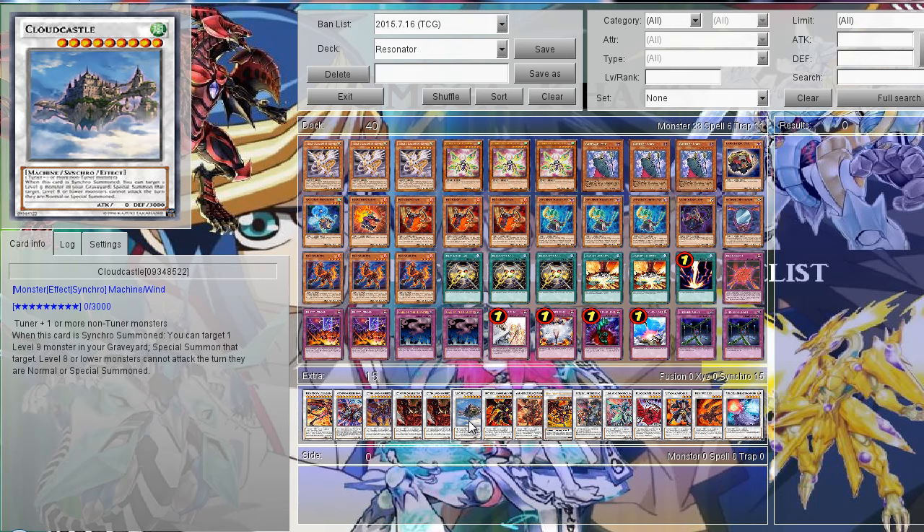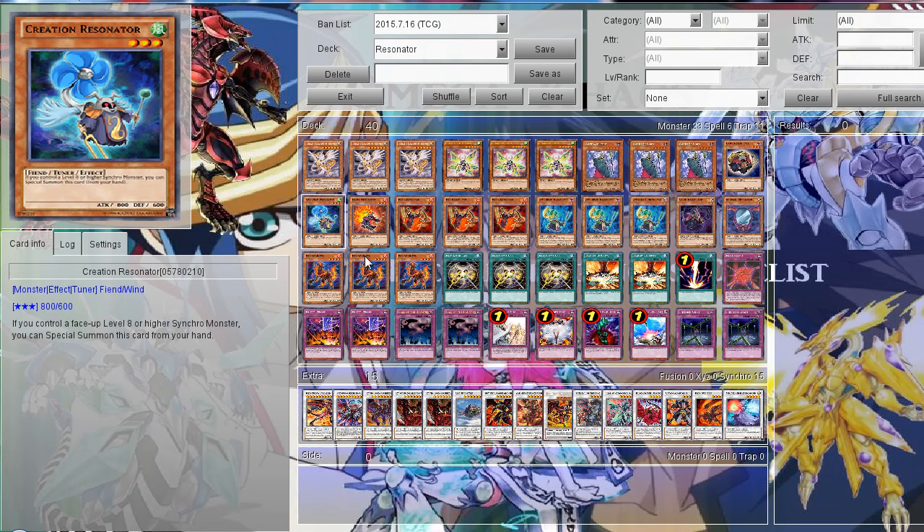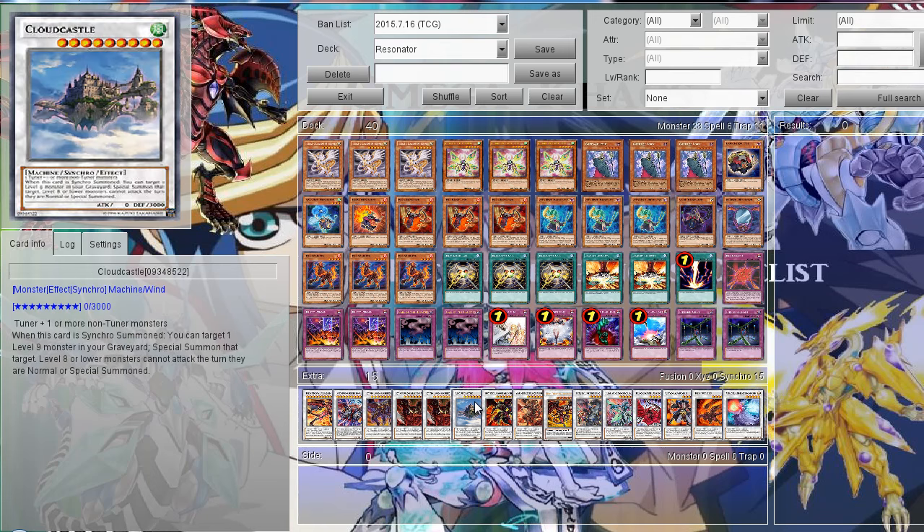Then I run one Cloudcastle. Pretty much with this card you revive your Abyss from the graveyard. You summon it by summoning your Cloudcastle with one of your level 3 Resonators. That's why I run it.